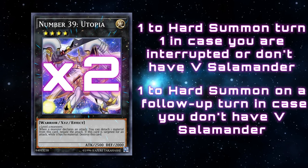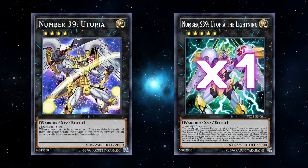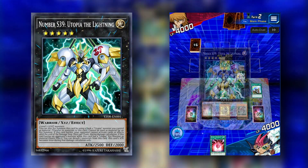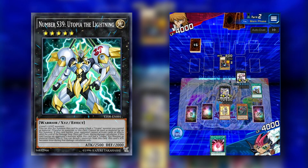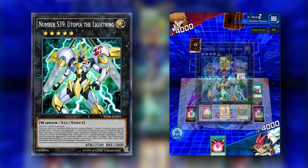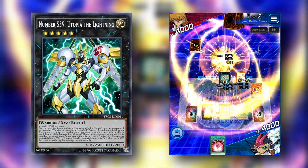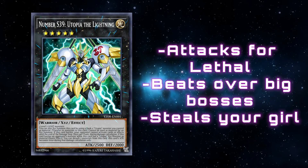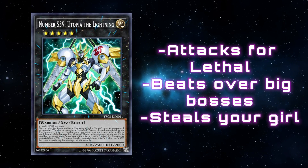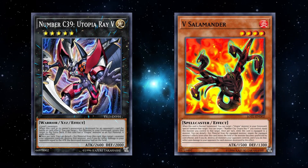In the extra deck we play Utopia himself for when we hard summon him, and Utopia Lightning which can be summoned on top of Utopia with all material transferring over. When Utopia Lightning battles, your opponent cannot activate cards or effects until end of the damage step. Once per chain during damage calculation in either player's turn, if this card battles while it has Utopia as XYZ material, we can detach two material and our attack becomes 5000 — a good way to attack for game and beat over problem cards.